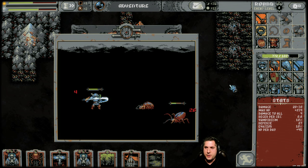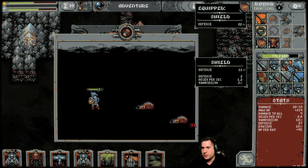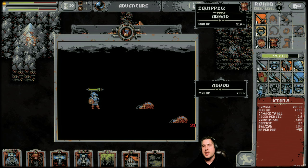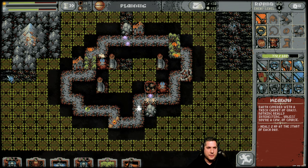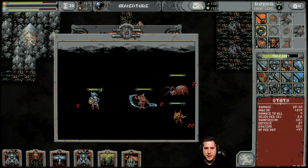Different shields do different things. Like this shield with the skull on it — that's a vampirism shield. There are shields that specify vampirism, and different shields offer different things. This one here is the attack speed shield. That's more advanced, and I will cover that in an advanced guide as I continue to make content for this game.